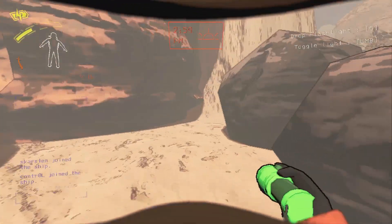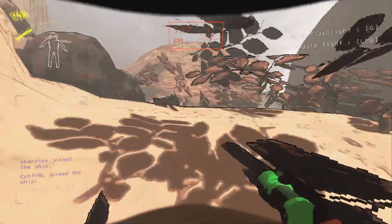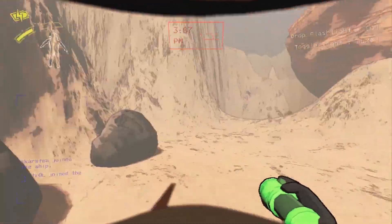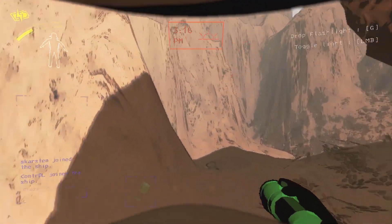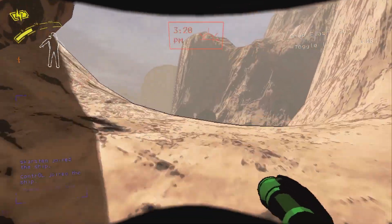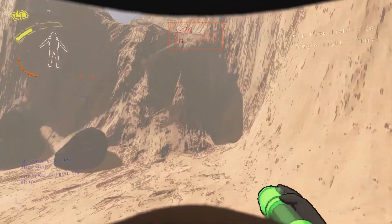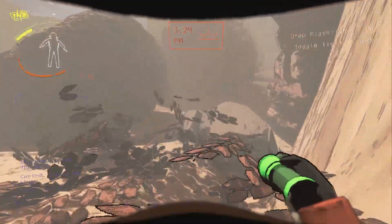The easiest way to deal with turrets is to have somebody on the ship. To deactivate a turret, you need someone on the ship spectating you. On the map, the turret will show up as a green icon — there's a code for each turret. In this example it's C7, and then you just go to the console and type in C7.